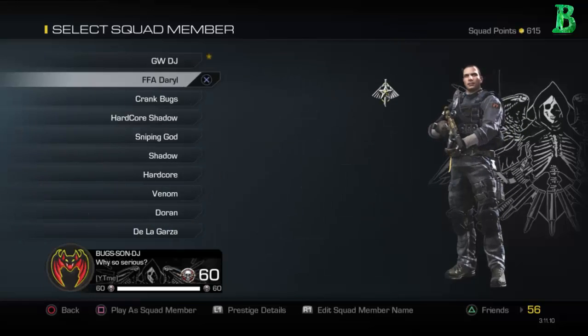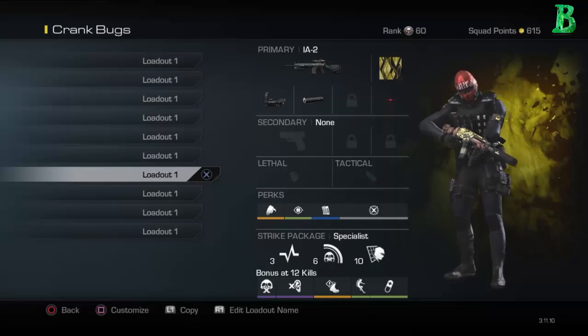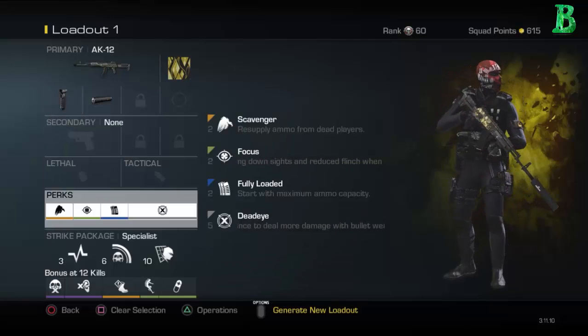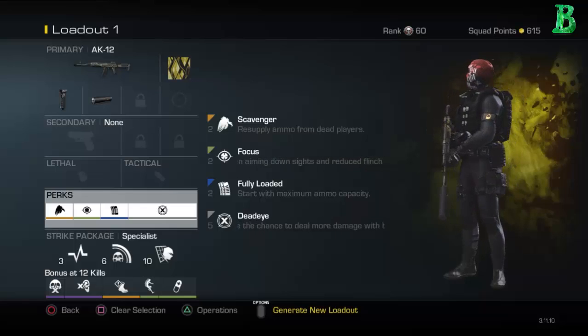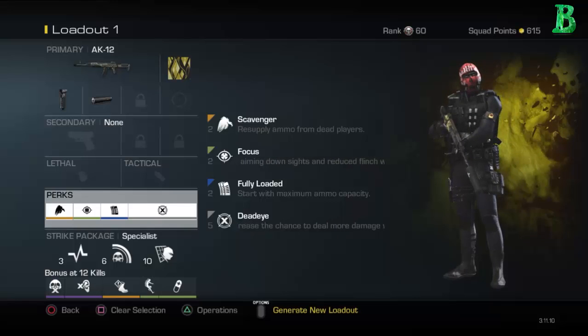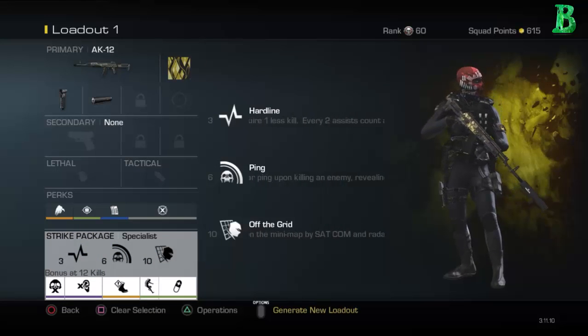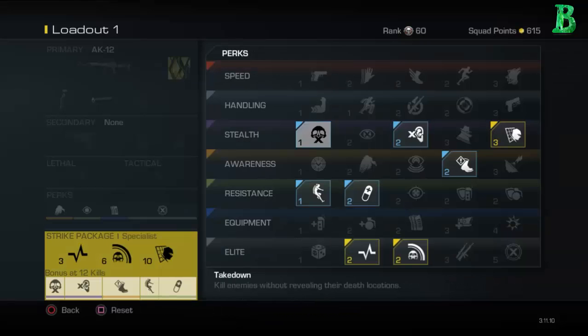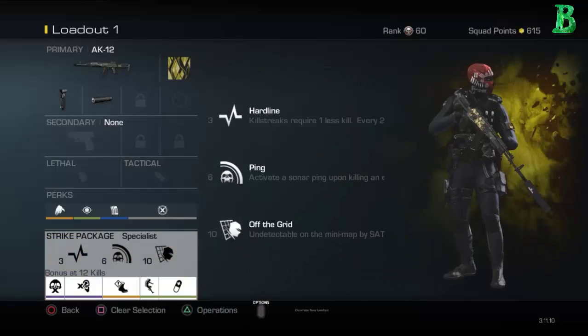Crank mode — same class setup throughout the whole thing because this is all you need for Crank. Put on any weapon you want, it doesn't matter. The best perk setup for Crank is Scavenger, Focus, Fully Loaded, and Dead Eye — start off with a full clip, pick up ammo after your first kill, Dead Eye to get enemies down quick, and Focus to keep your accuracy up the whole game. Specialist is Hardline, Ping, and Off the Grid so you don't get picked off by SAT COMs. Bonus is Takedown so kills don't reveal your position, Parachute so you don't die from fall damage, ICU for health regen, Dead Silence so they can't hear you running, and Amplified to hear enemies easily.